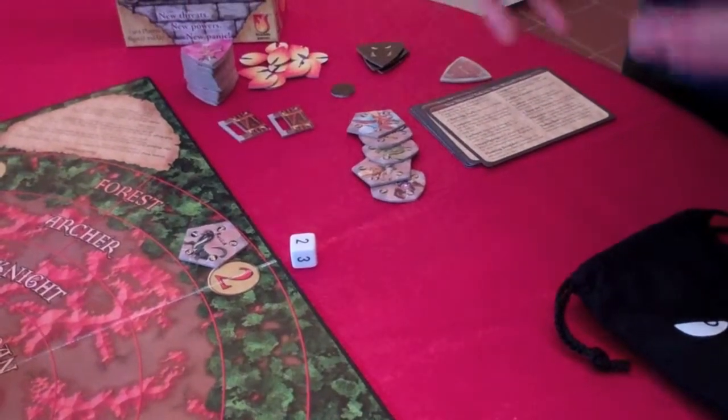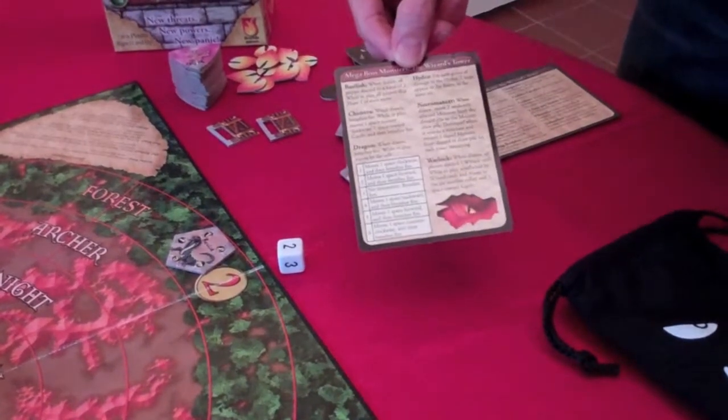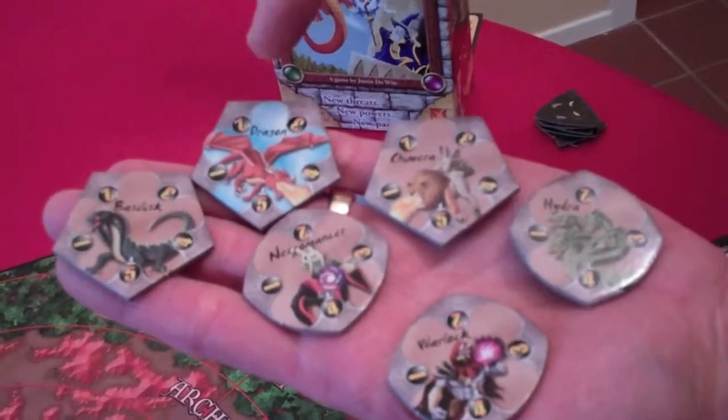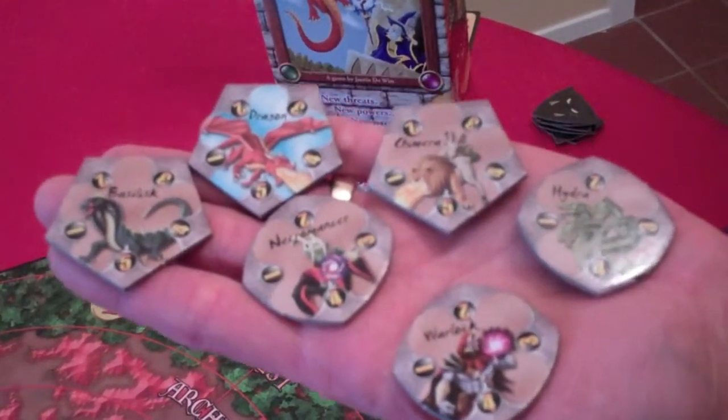They all have a special effect and certain abilities which are summarized on these cards, on the back of the teaser cards. We'll go over those now. One important thing to note about the megaboss monsters is that they are immune to boulders, or in the case of the dragon, the trebuchet since he's a flying monster. These guys are all smart enough to get out of the way.